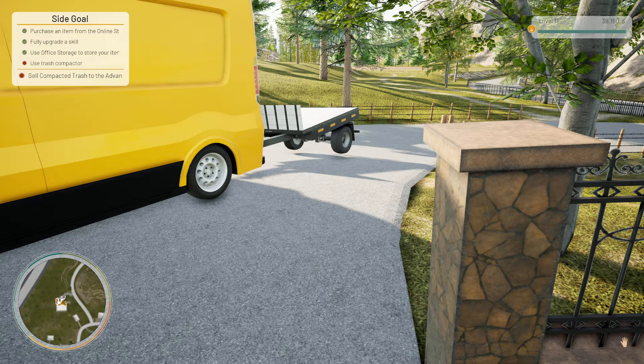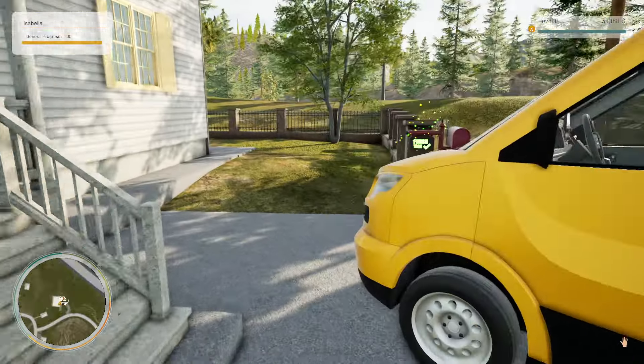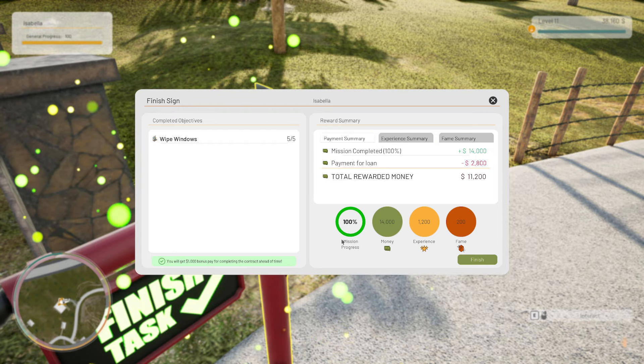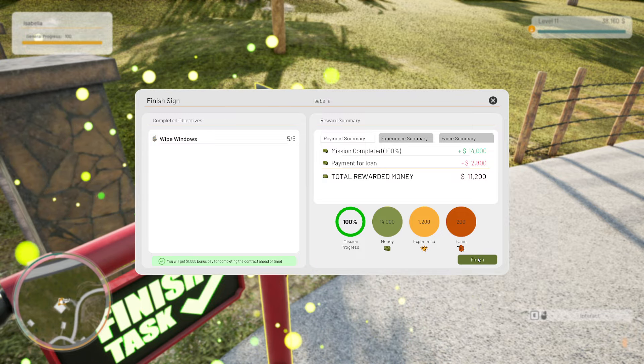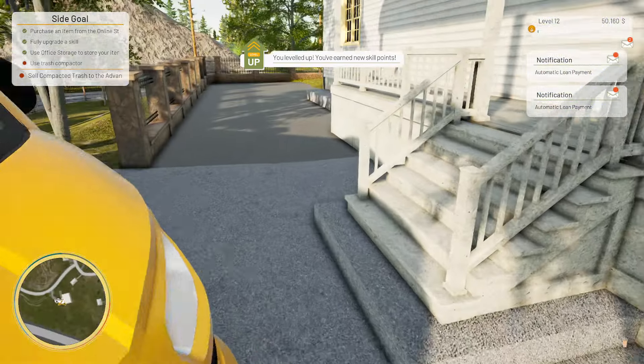My trailer's floating - what the hell's all that about? Where's the... there it is. 100%! 14 grand, money! Look at that, they pounce on you. 2,800 - you've leveled up! Oh, we've got a skill point!